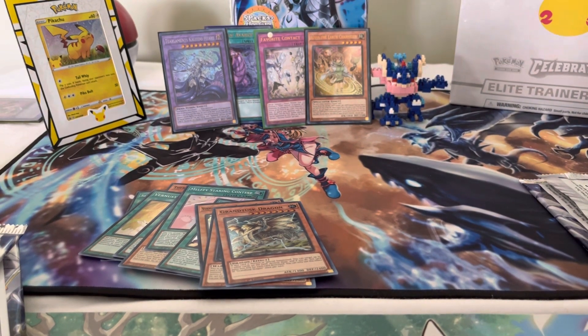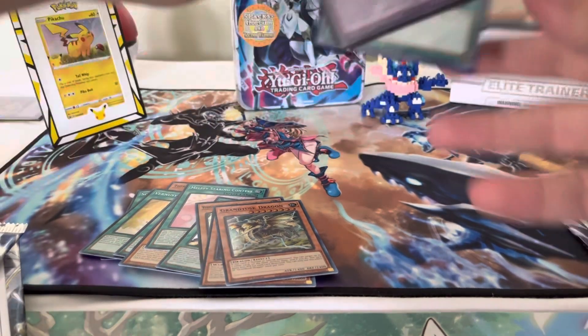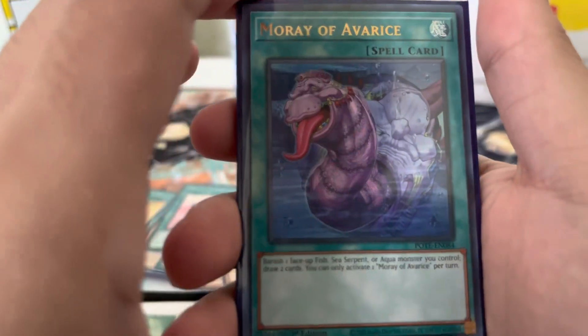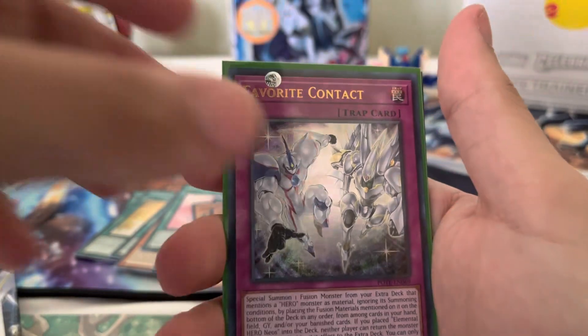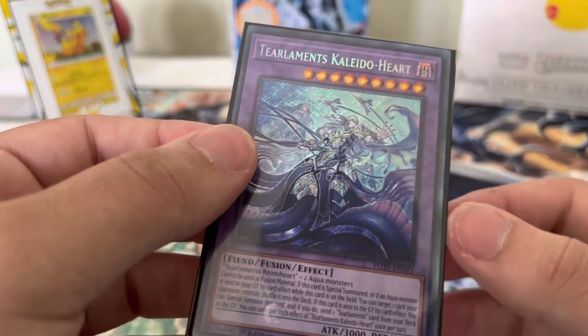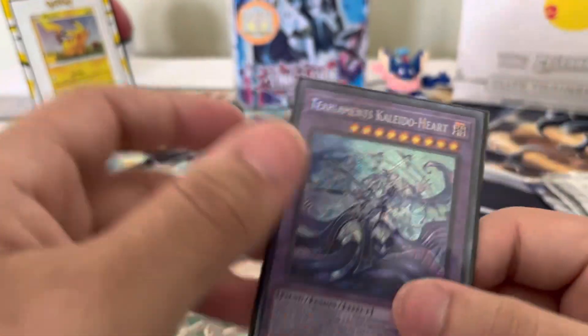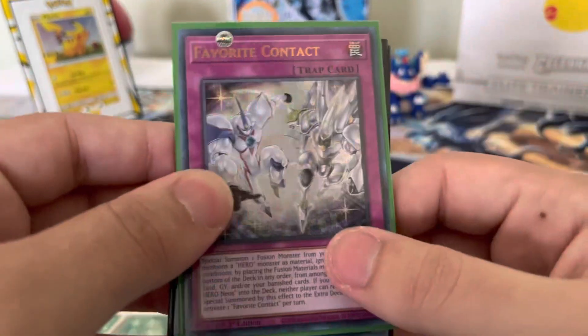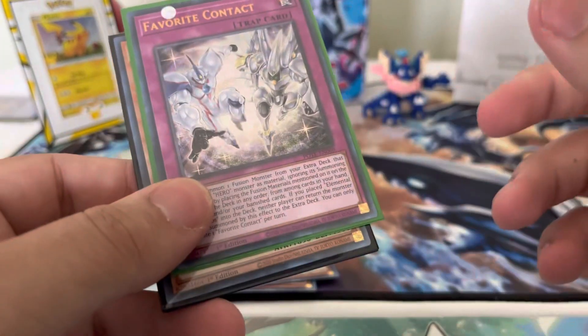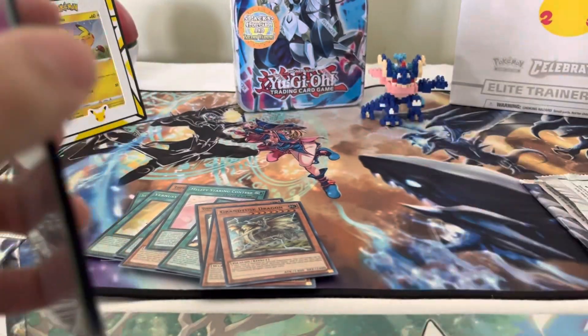Alright guys, that's going to do it for this opening. The ratios weren't too terrible — we started off pretty hot and kind of died down toward the end. The cards we pulled that are pretty useful: Ultra Rare Moray of Avarice, which is really nice; Aousa the Earth Channeler Ultra Rare, which looks really nice; Ultra Rare Favorite Contact, which looks incredible; and Tier Elements Kaleido Heart — I think this is a really, really good card. Make sure you like, comment, and subscribe. Let us know if you want to see more of this set. Make sure you're subscribed to enter the giveaway — a lot of you watching are not subscribed. Thanks for watching. I'm RJ, signing out. See you guys.